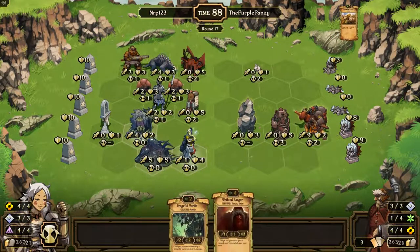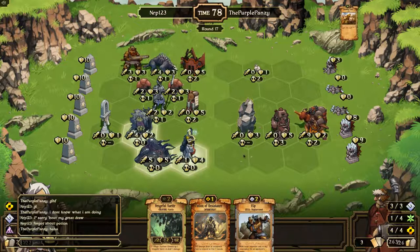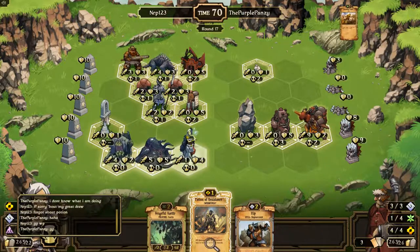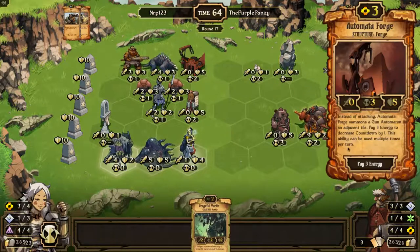Everything gets hurt. Do I go for Growth? Nah. Potion and flip. Can I win? GG. Just potion and then we'll flip that. I gotta use up my energy. Rematch.